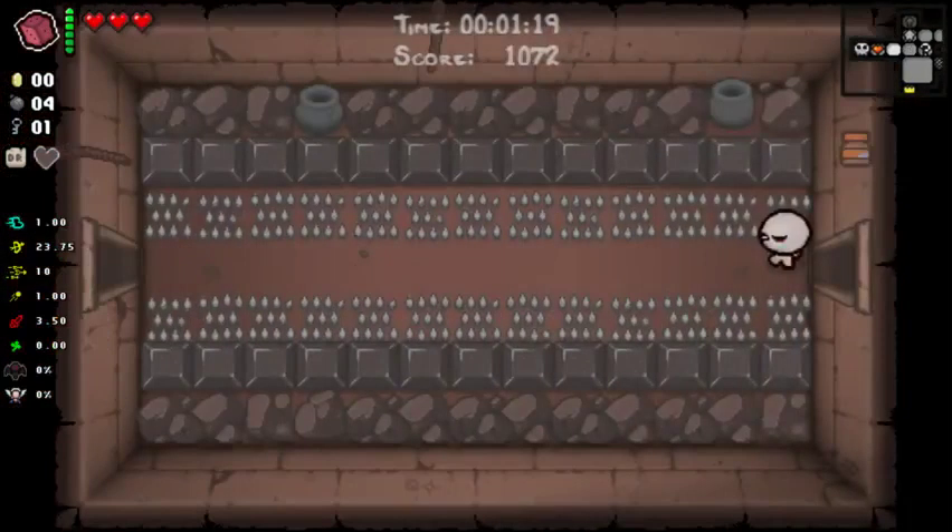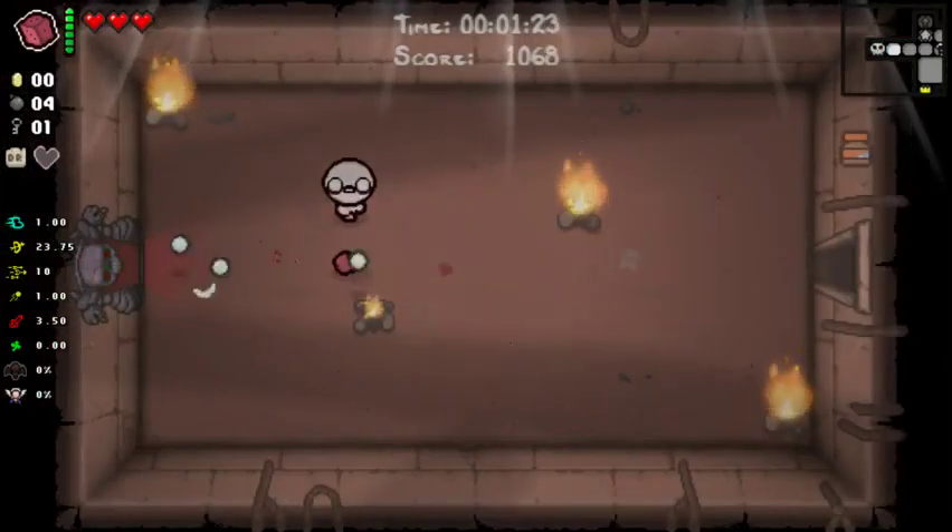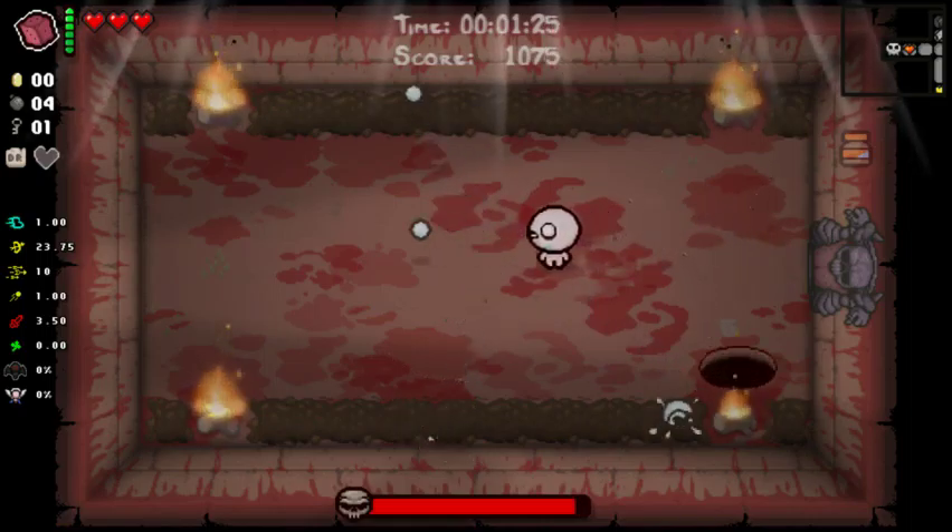Rubber Cement always turns out to be a pretty decent choice, especially in small rooms. Take it. And if we get a horrible boss item, we'll reroll it. Alright, Lil Horn — it's not too bad.